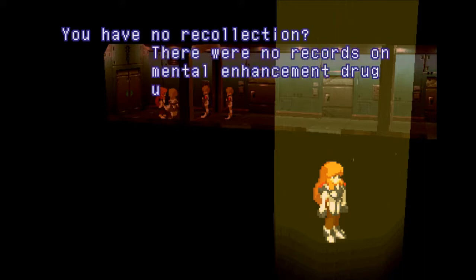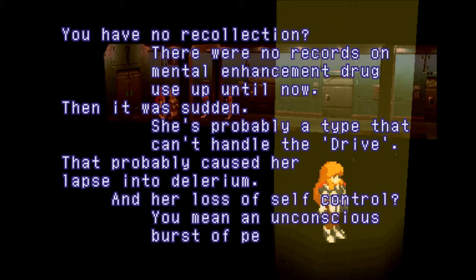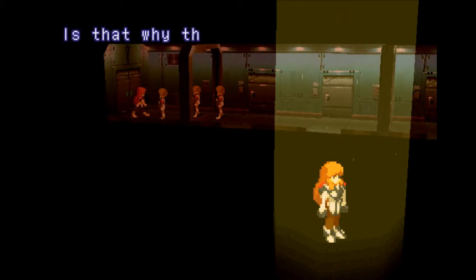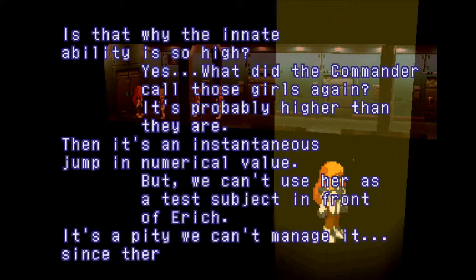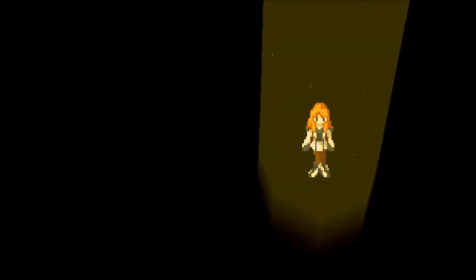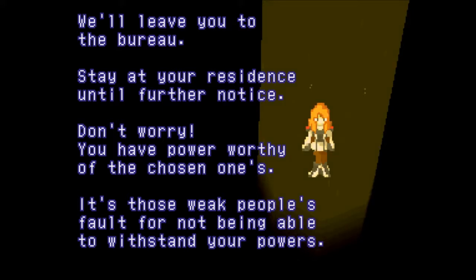We're going to make an exception because her father - she has an important father, her father's top brass. You have no recollection. There were no records on mental enhancement drug use up until now - it was sudden. She probably can't handle the drive, that's probably what caused her lapse into delirium and loss of self-control. Unconscious first, a pent-up antipathy - everyone has that. So she doesn't even remember. But we cannot show her to Eric - who's Eric? There's so much potential in her. Stay at your residence until further notice. You have power worthy of the chosen one.